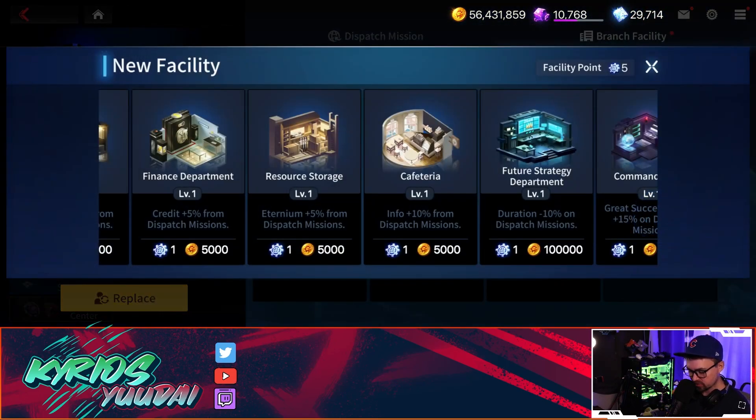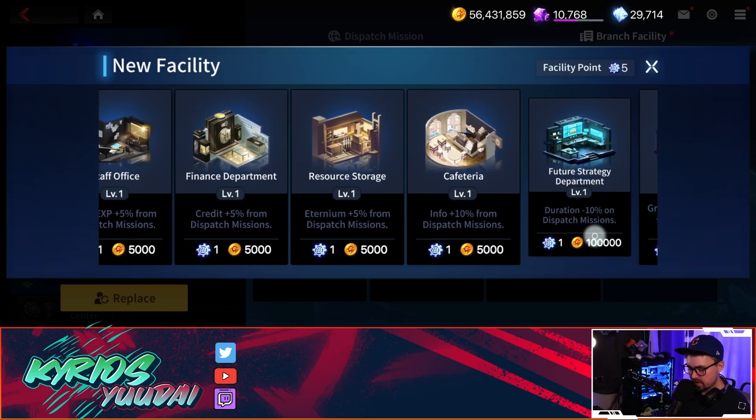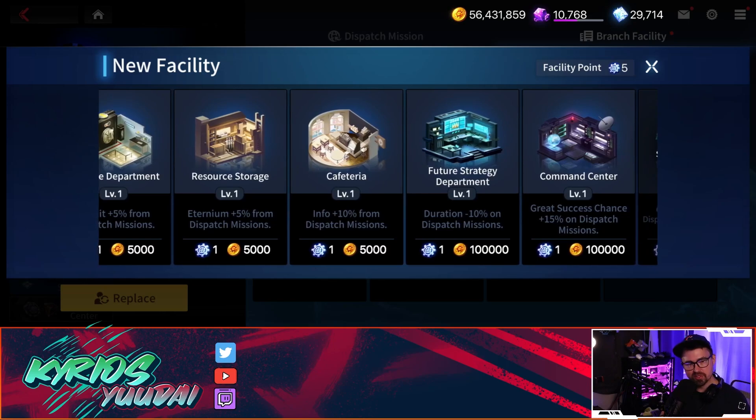Info gain of 10% — once again, not every mission has info, so you'd really have to pick and choose. The amount of info you get from here is really not going to make or break you.